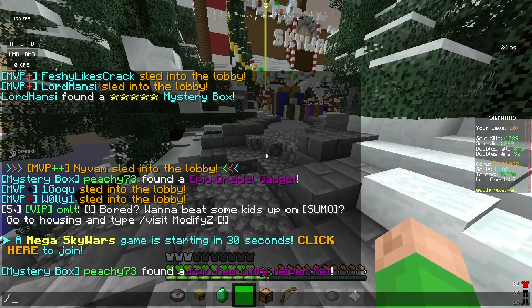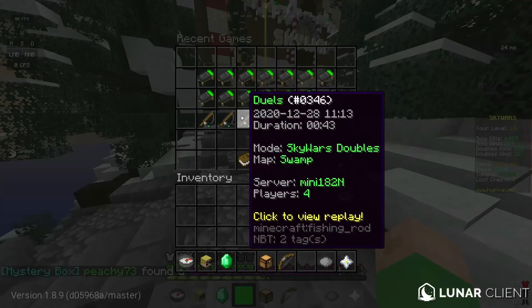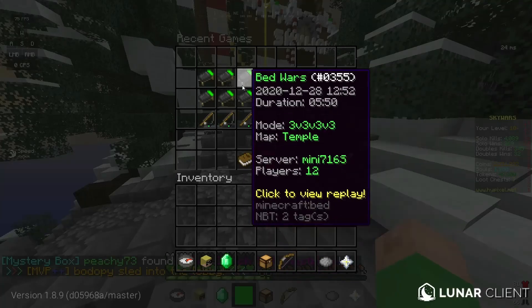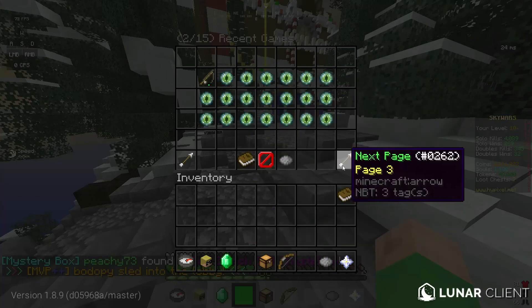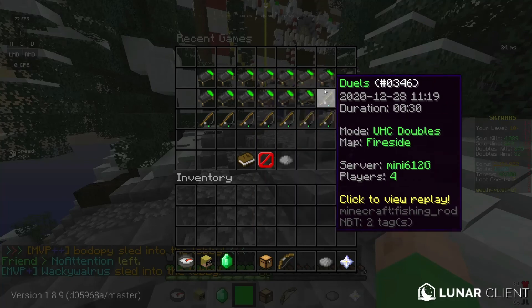If you have that, then what you do is type /games or /replay — they will both bring you to this menu. This will show you all the recent games you played, and you have several pages of games here.